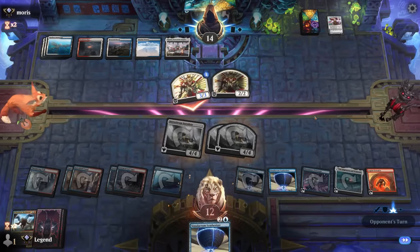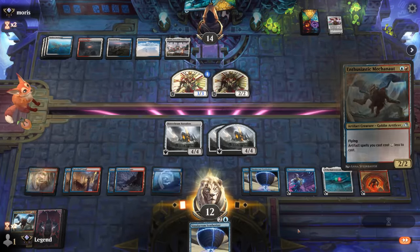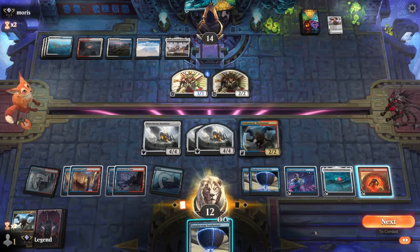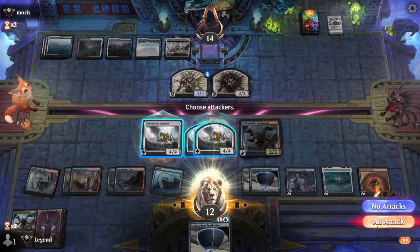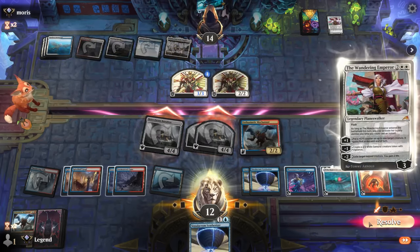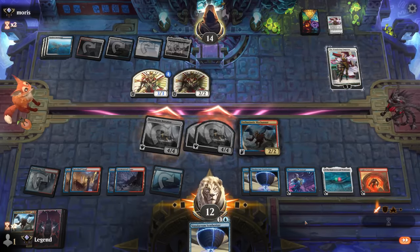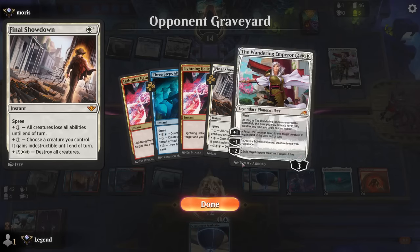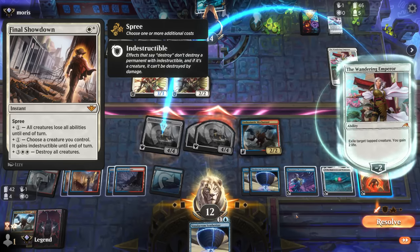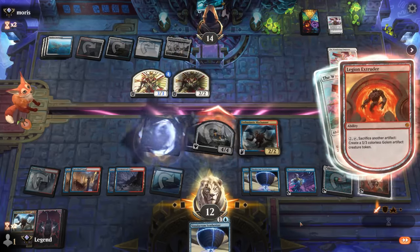Final Showdown — making our creatures lose all abilities. In this case since the constructs need their ability to give them power and toughness, that was good enough to take them all out — well, that was very unexpected! Okay, now we know about their counterspell so we can just play the Mechonauts and start sacking things to the Legion Extruder. They did also have the Wandering Emperor, so our instinct was right, but Final Showdown — haven't seen this played before — losing all abilities was pretty effective here.